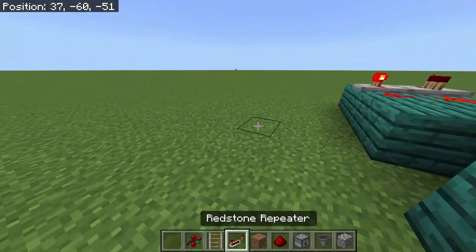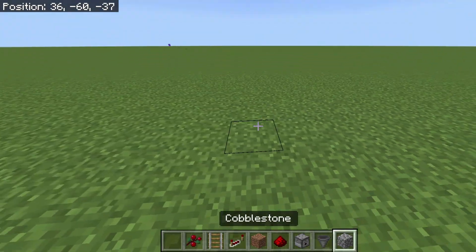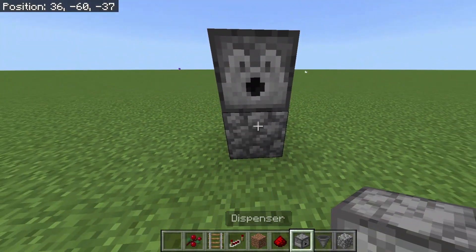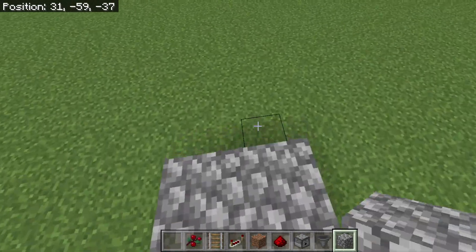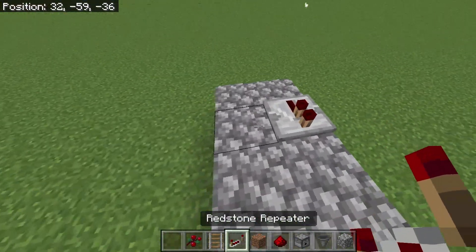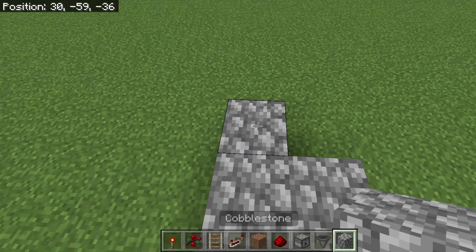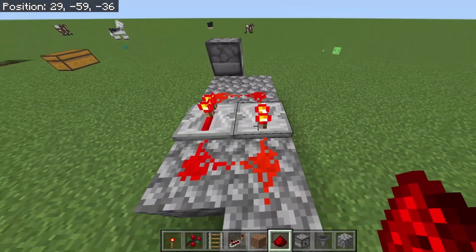So first, what you're going to want to do is place a temporary block here, place a block here. On the dispenser, go eight blocks out. Now you're going to place one here, right there. You're going to place one cobblestone, the torch is going to go — place this, place this, this and this.